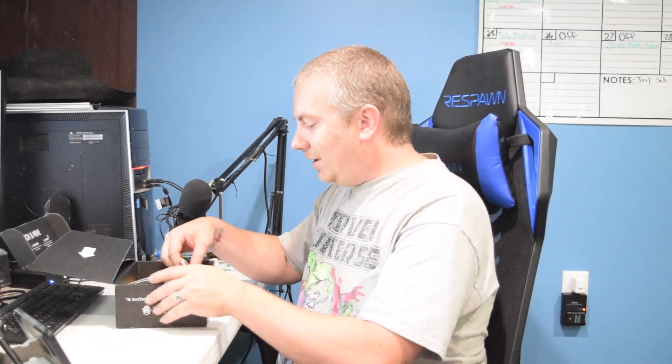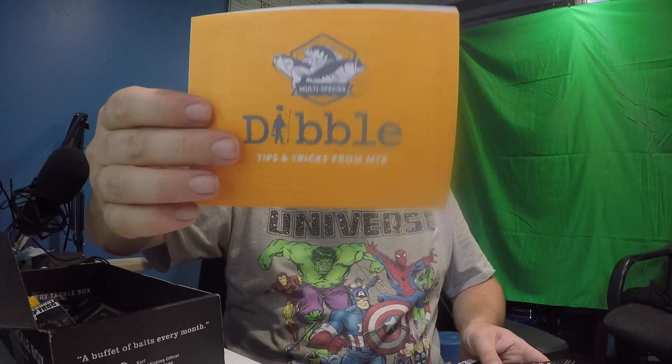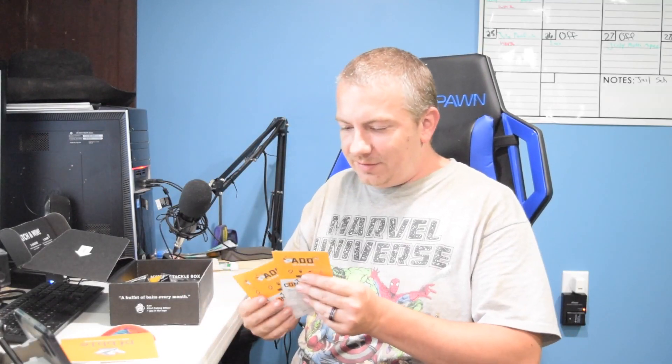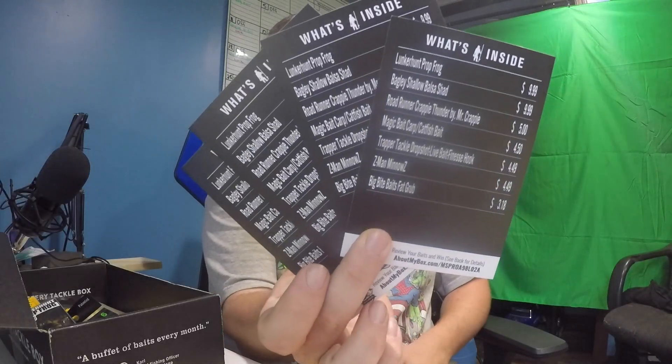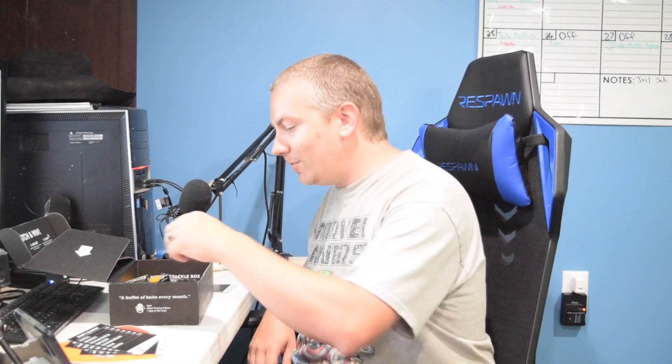All right, diving into the box right here. Right on top is the same sticker we got in the last two boxes, so we're not even getting variants anymore — Dibble. And then for some reason, four 'what's in the box' cards. I only need one. Let's go ahead and blast right through this.